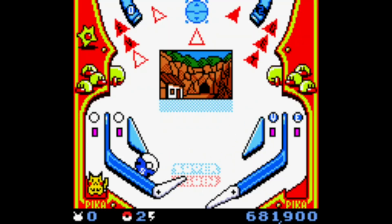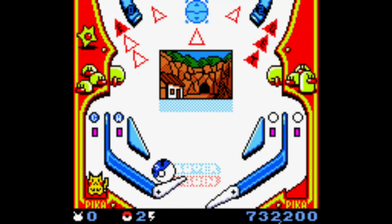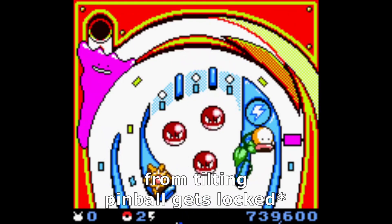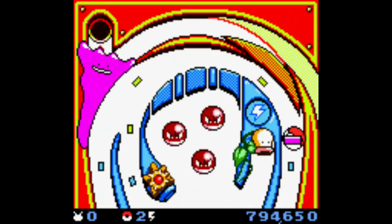Maybe there are other Game Boy Color games, or even Game Boy games, where you can change controls, but this is a weird stat for a game — which uses the Select option for changing controls. There's also ability to tilt the table, which doesn't lock the flippers. I only know of one pinball example where tilt locks the flippers, which came with Windows XP. Or in this game, it's too fast to make the flippers get locked.